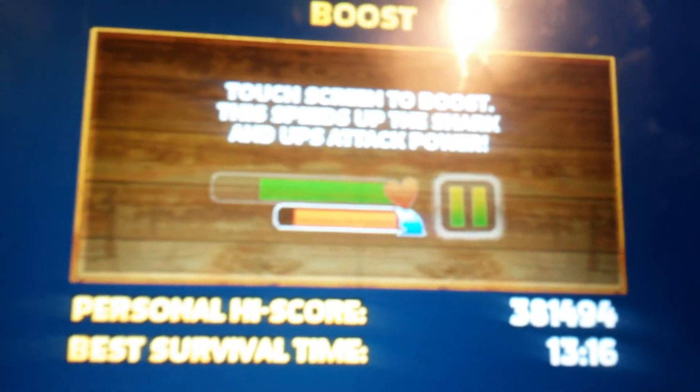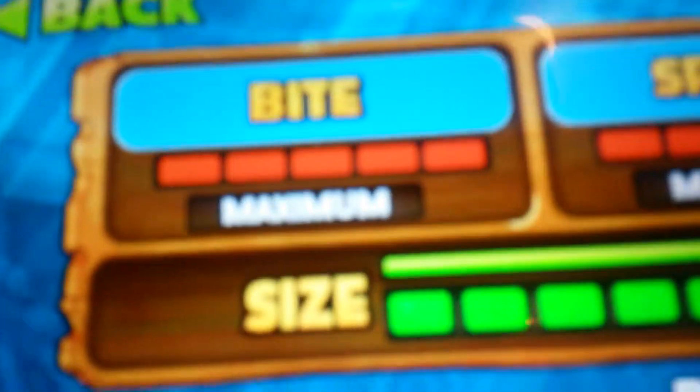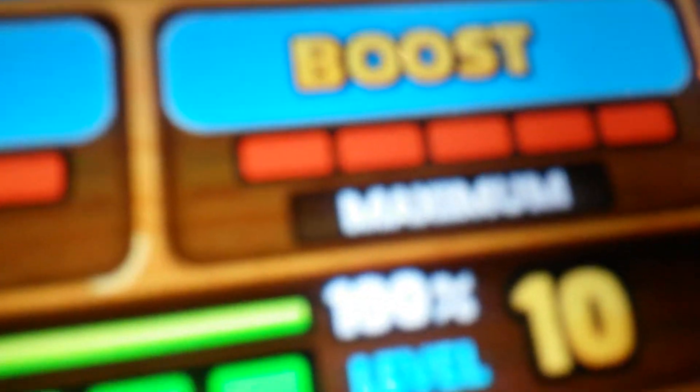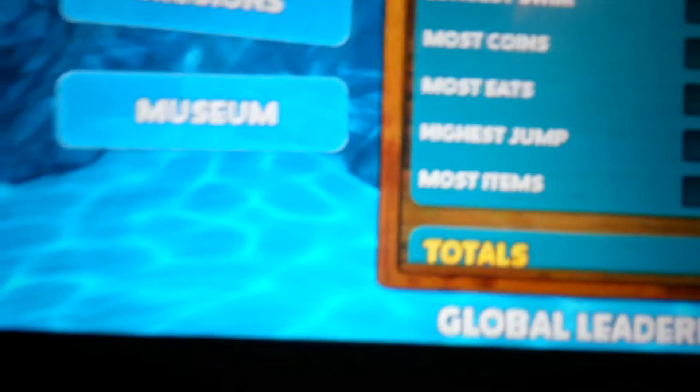OK, so I'm back. Max speed, maximum boost, maximum. Then all you want to do is go back, then back to send stats, mission here, and then just click basically anything you want.